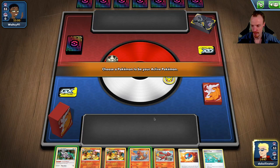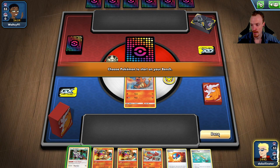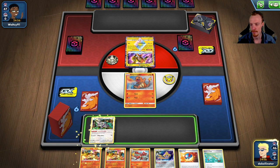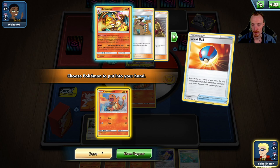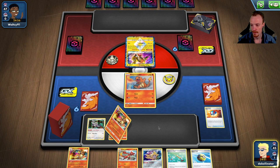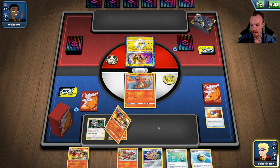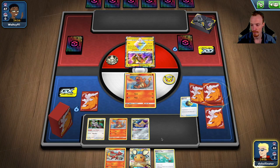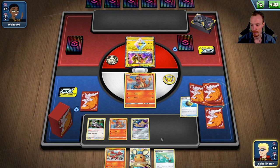Game 2 — going first. Not the greatest starting hand; we have a Charmander but would rather have a Jirachi. Top deck is a Jirachi and I have no Fire Energy. We Great Ball for another Charmander, hoping to find a fire energy or a way out of the active. We could Quick Ball the Zard — Dedenne is in there, good. Hate using an Ordinary Rod like this early — it's a terrible use of one.